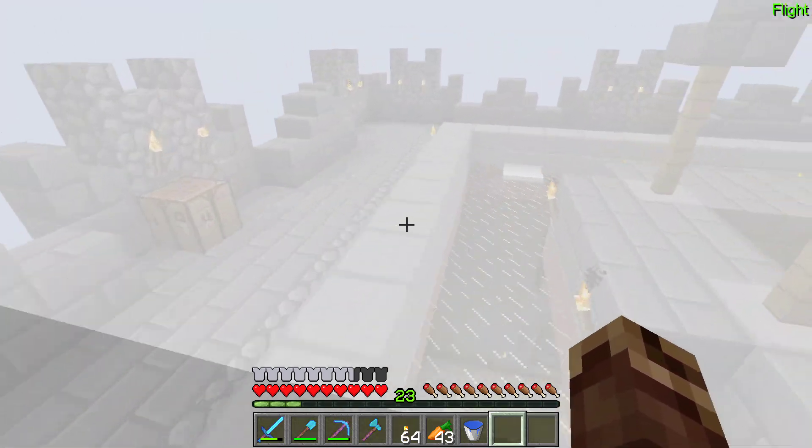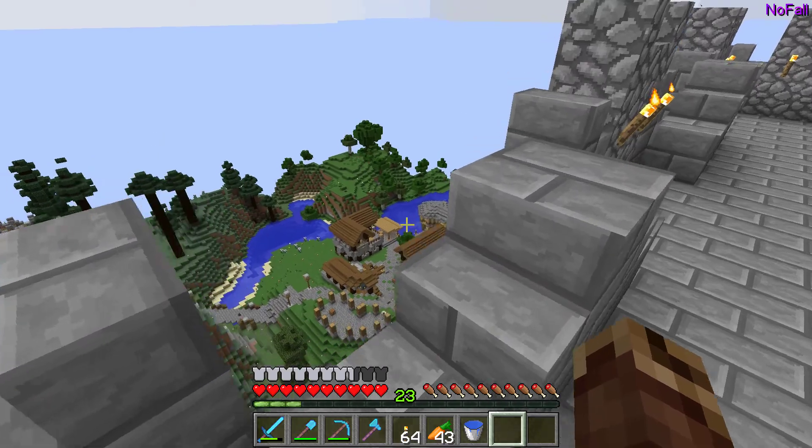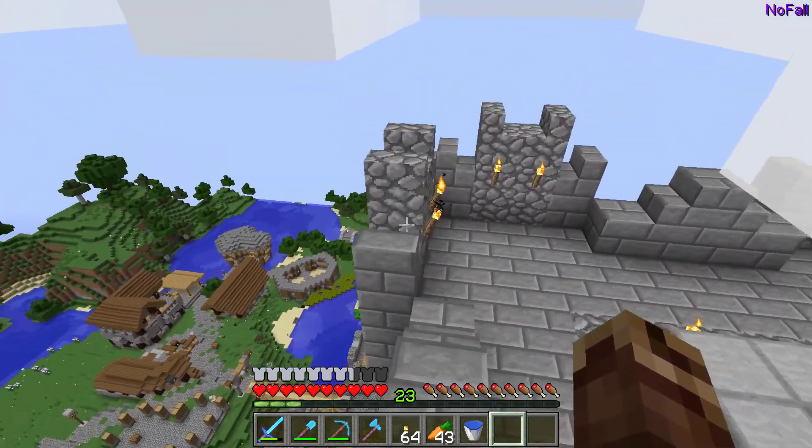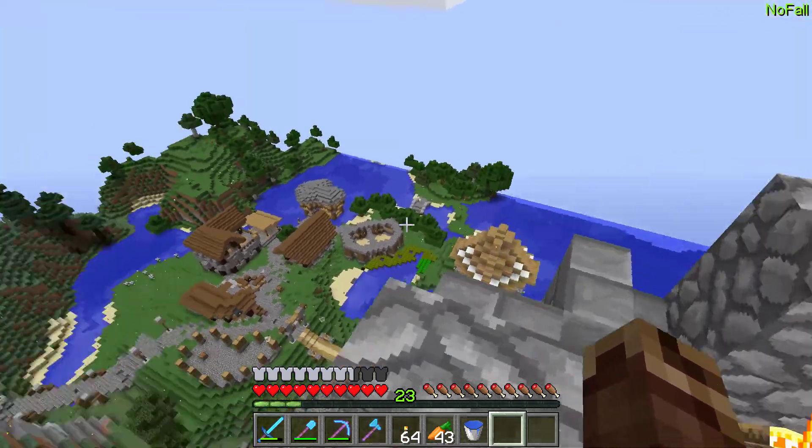We fly up a bit to reach the top. Okay, just a cloud in the way. And then we are here - this is the perfect distance to shoot our enemies from up here.